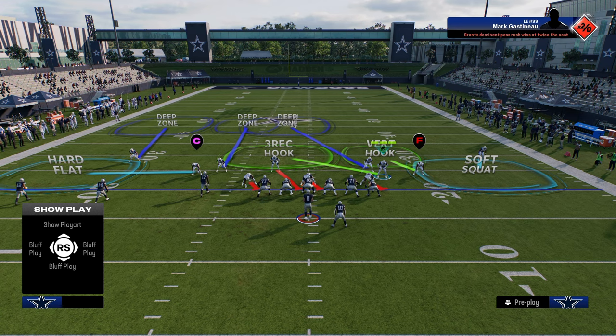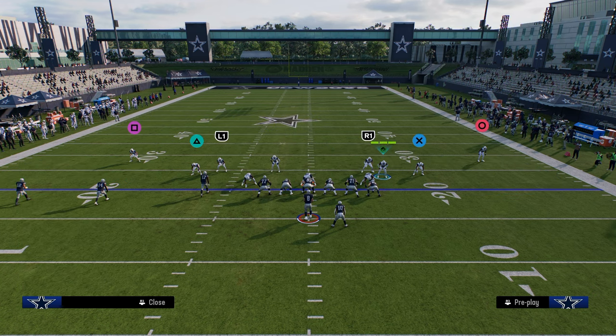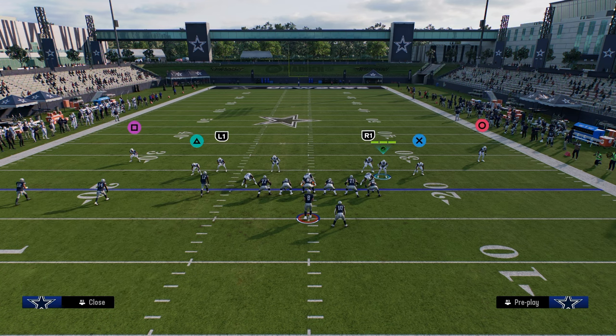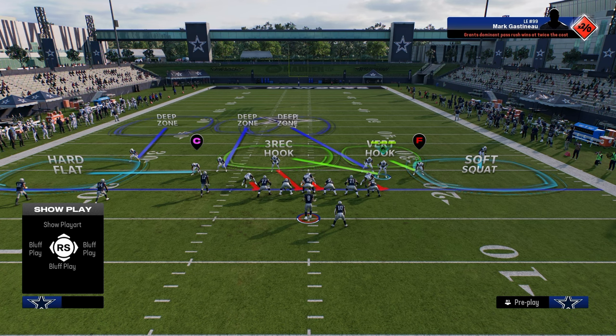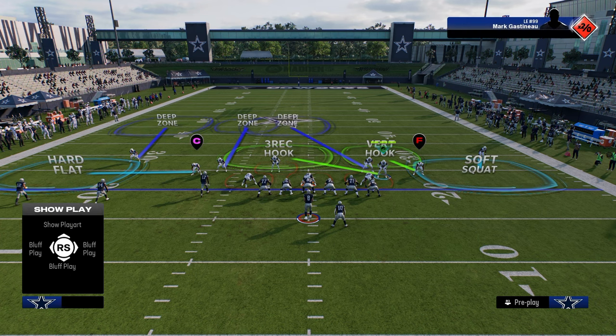A quick tip: if it's trips tight end, trips tight end flex, tray offset, or tray wide flex — where the tight end is on the line of scrimmage — I like to leave it like this. If the tight end is out wide, or if they motion anybody across the formation, I like to put a deep half. The reason I don't like a deep half by default is I don't think it's really necessary if they don't have anyone outside of the numbers — the inside third will do exactly what you need it to do.